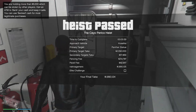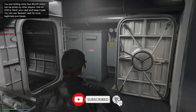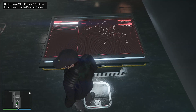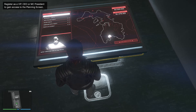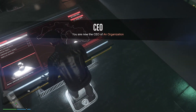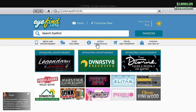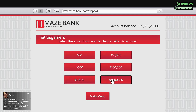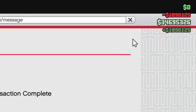Now let's check the planning screen. As you can see, our heist still remains and we can start it again without doing any preps. Thanks for watching the full video — I hope now you can do the Replay Glitch very easily. If you are still facing some problems, please comment below, and let me know if this works for you or not. Like and subscribe for more upcoming videos.